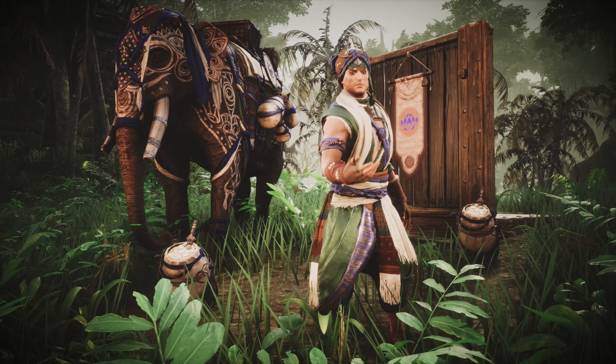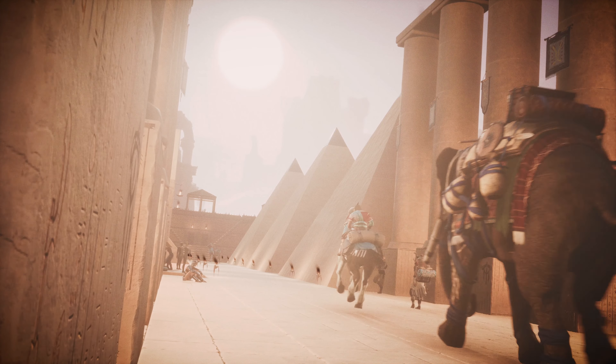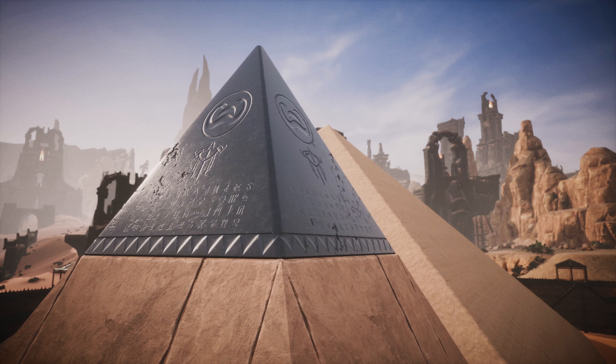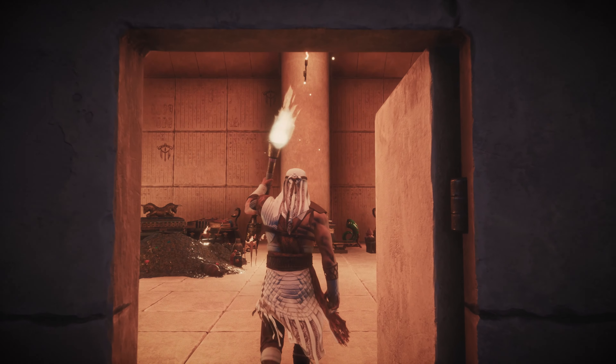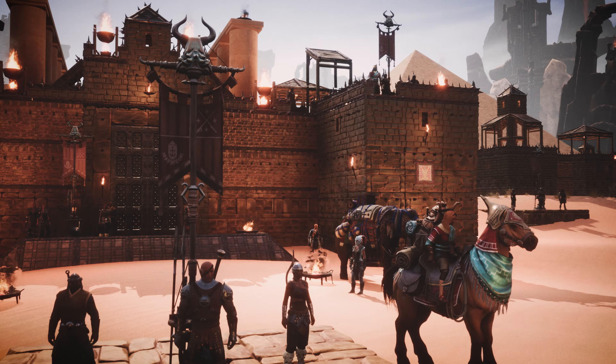As with each new chapter, a ton of new cosmetics are now available through the Battle Pass and Bazaar, including the brand new Pyramid Set. This concludes our Age of War Chapter 2 overview. We look forward to seeing all your creative new bases and epic last stands against the Stygian Empire.